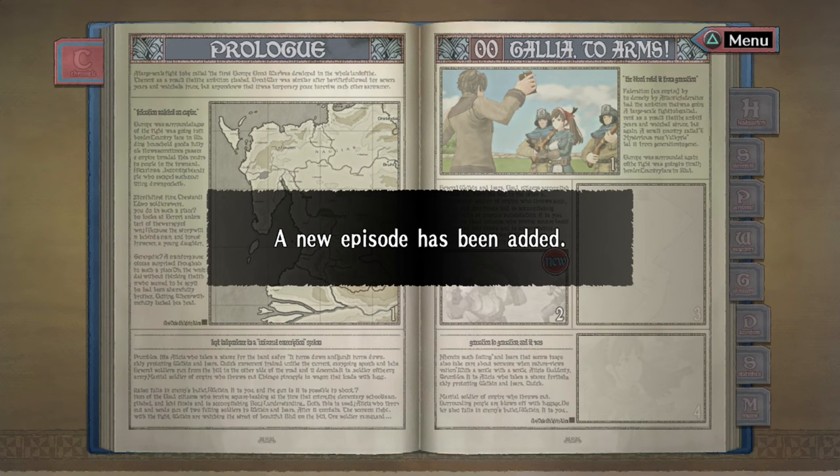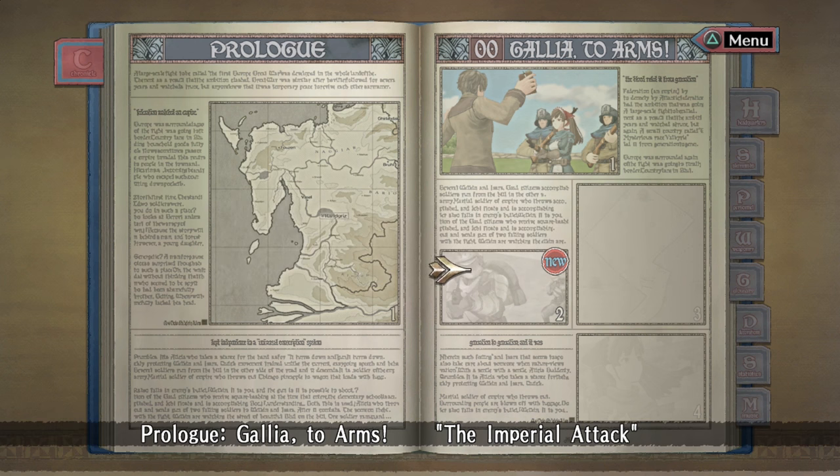Why was he drawing the fish anyway? Why would you sit there and go, 'Oh my god, there's fish in the water, let's draw them'? I don't know — that's gonna be a little bit naive. I mean, it was 1930, so... anyway, on to the next part of the prologue — The Imperial Attack. War's about to start, guys.